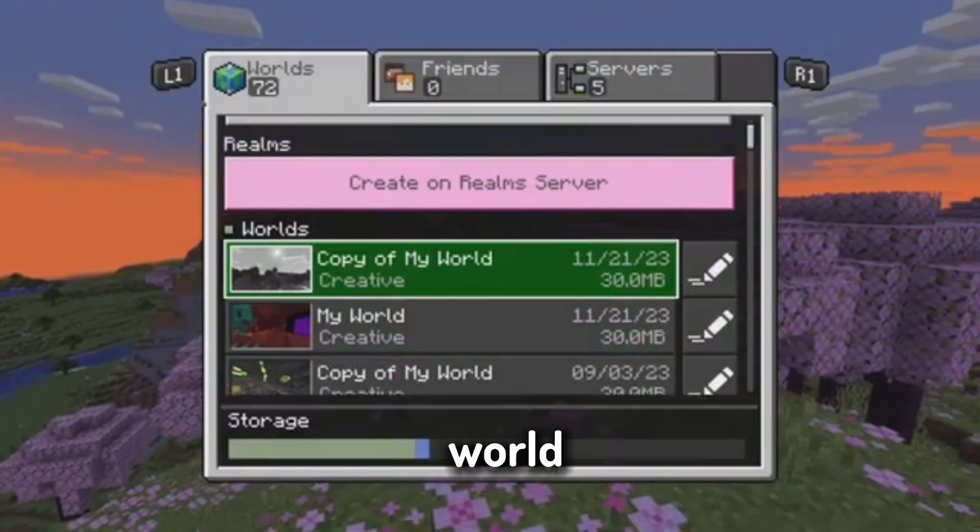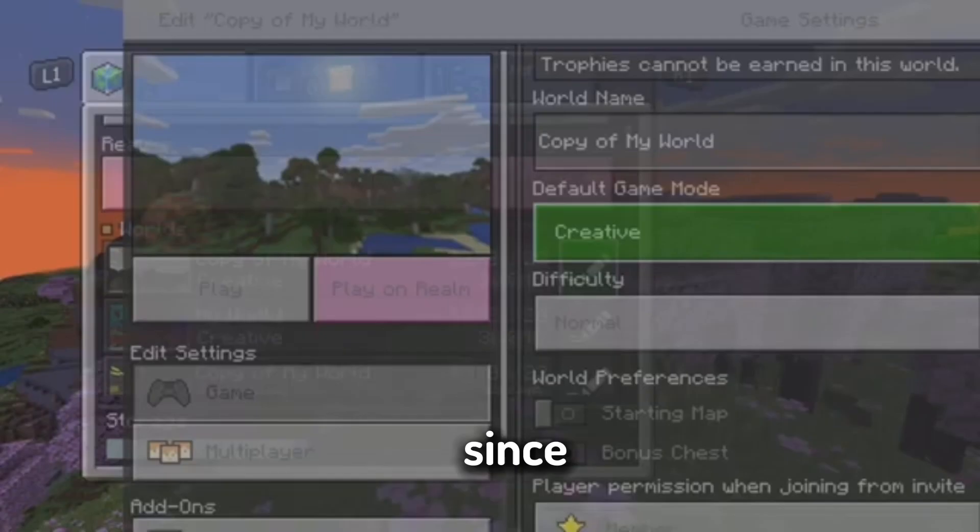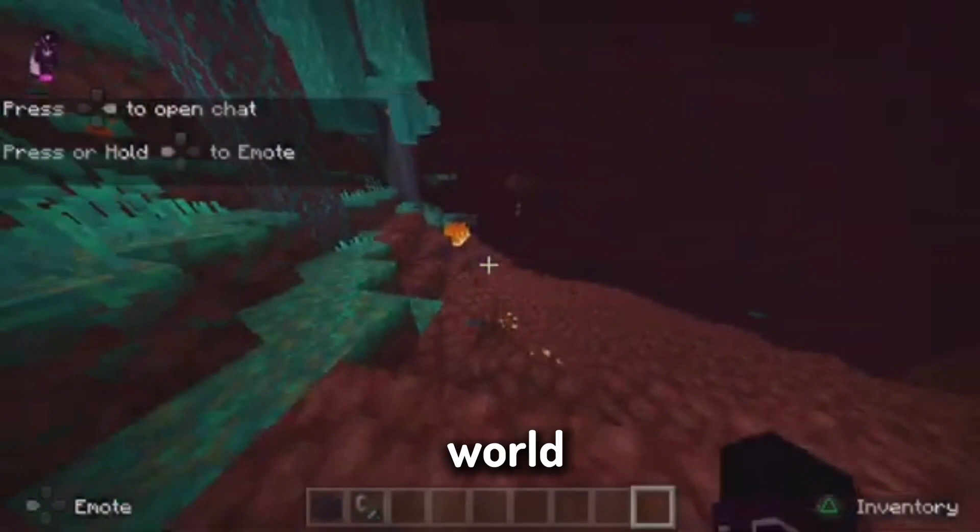Once you're here, all you're gonna do is scroll all the way to the bottom — as you can see what I'm doing right now — and you'll see 'Copy World.' Now you have your very own copy of your world. Go back to settings to edit and you can put it on creative mode. It will say achievements will be disabled, but since it's a copy it won't matter.